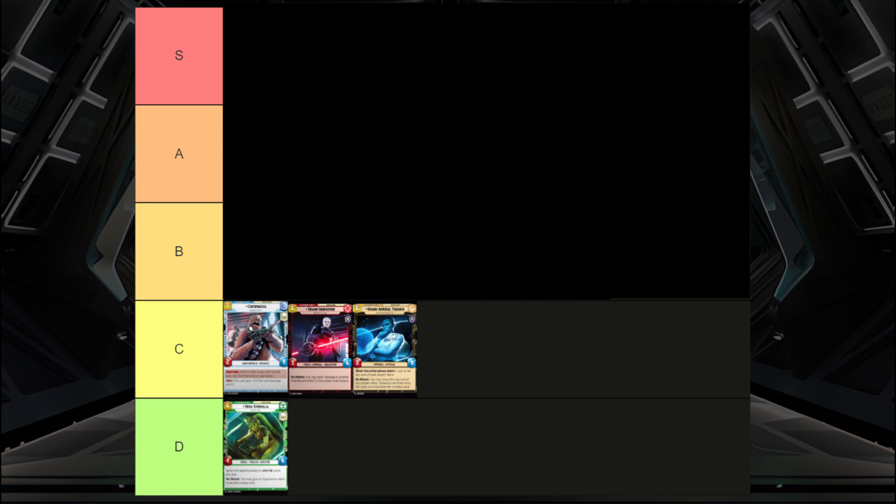Looking at the B tier, we start with Idon. She can really defend well, but in limited there's just less removal. Her shielded ability is a little less strong in limited than it typically would be in premiere. She really thrives on having a lot of removal, so unless your pool just happens to have a lot of removal, her ability to heal one isn't going to be as effective in limited play as it would be in constructed.